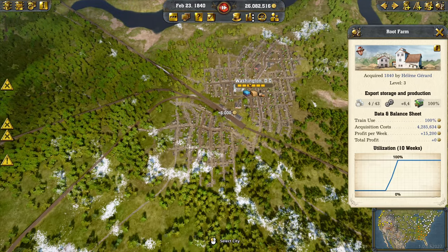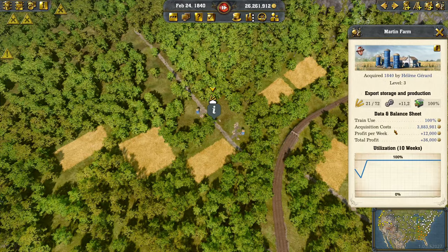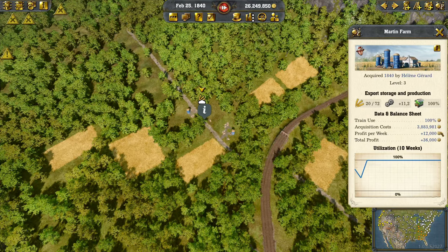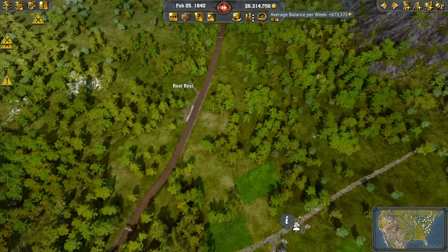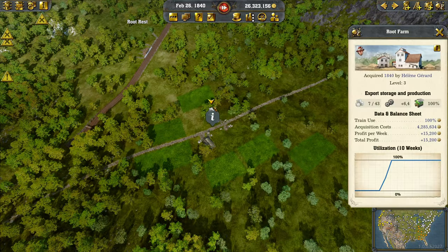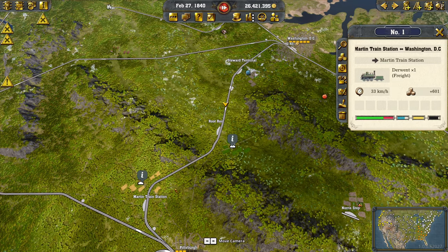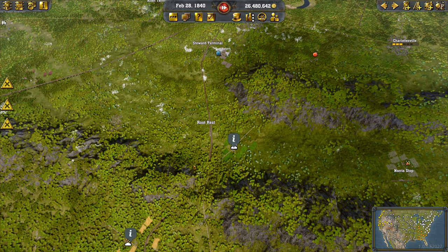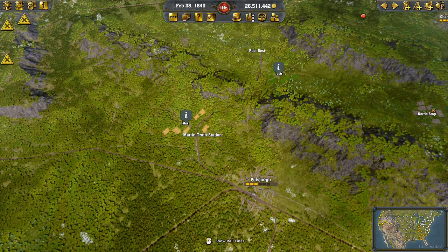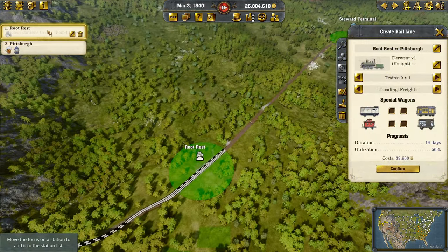Hopefully we now have a more steady supply of these goods coming in. With all the exporting we're also making a nice profit: 12,000 per week on the Martin farm. We're closing in on 700,000, and here we have 15,000 at the moment — quite profitable as long as we keep exporting. This line we created is still working flawlessly with lots of capacity available for more trains.